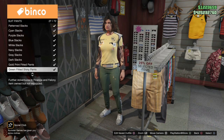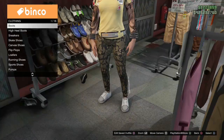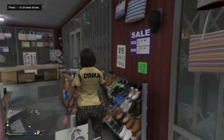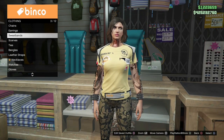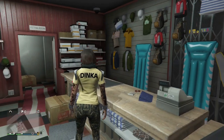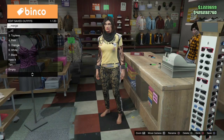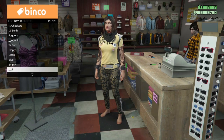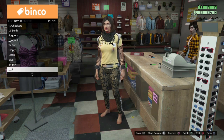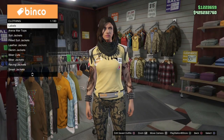For our C1 outfit we're taking pants, legs, and shoes at the same time. We want the gold print fitted suit pants, and then we're going to set our shoes to no shoes. On this outfit I also want the black desert scarf, so we're just going to apply that to our C1 outfit.